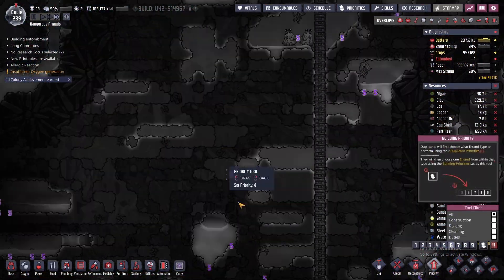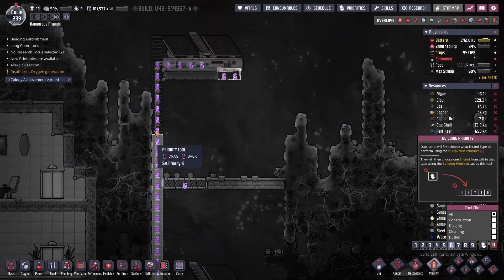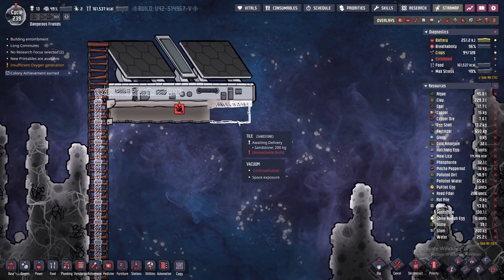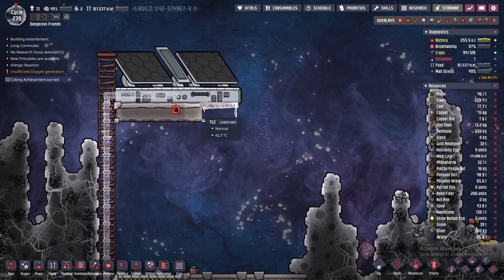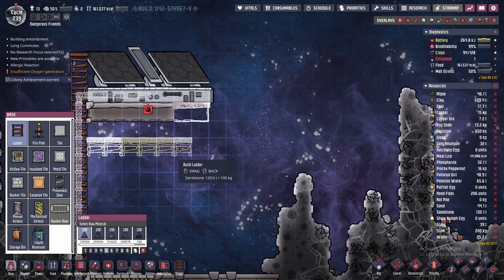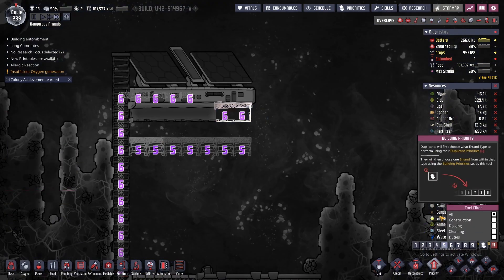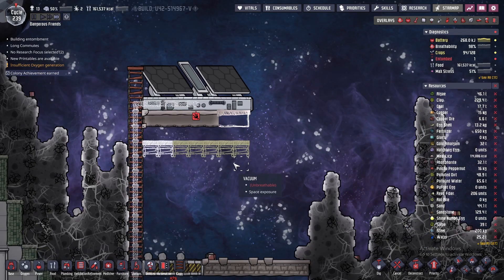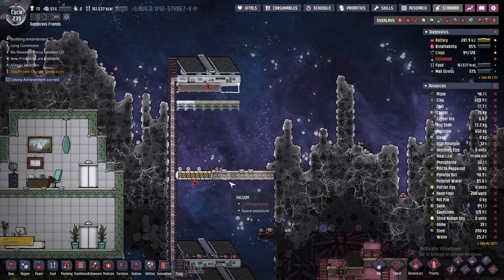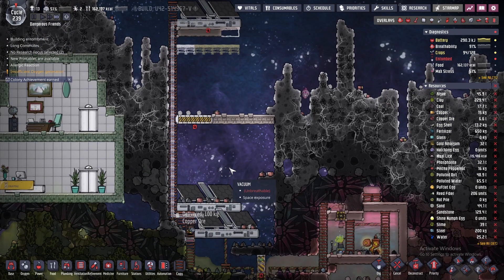Let's go ahead and prioritize these up here as priority 6 so that way they get them done much faster. Since all that's already a 6, that shouldn't be a problem. I don't know why this is showing as unreachable — oh, they can run on solar panels but they cannot build on them. That makes sense, now I understand that. The only reason I built a platform here was so they could get up here and mine everything. If the problem isn't the missing platform, I'm just going to have them dismantle that with no issue.